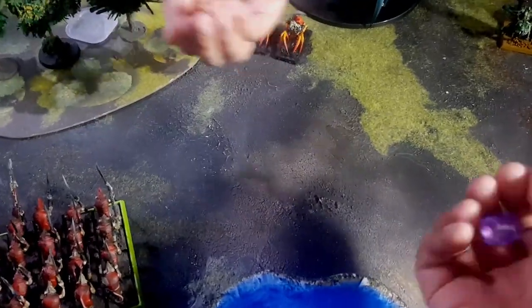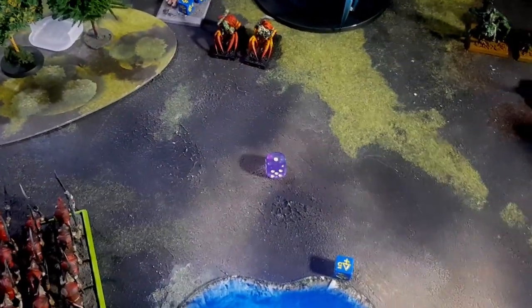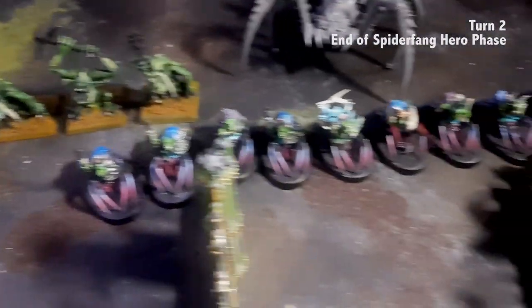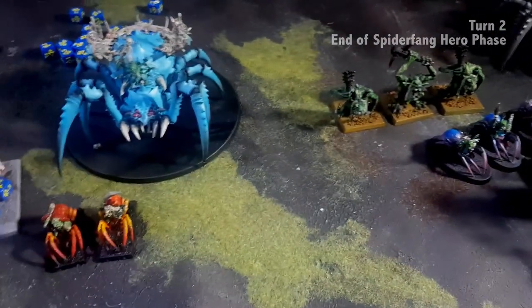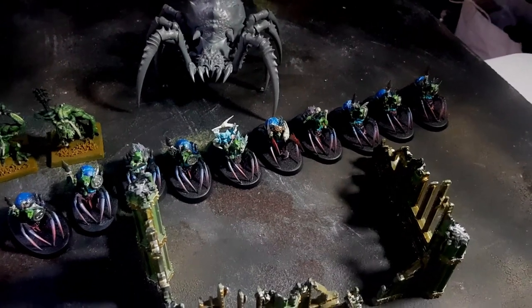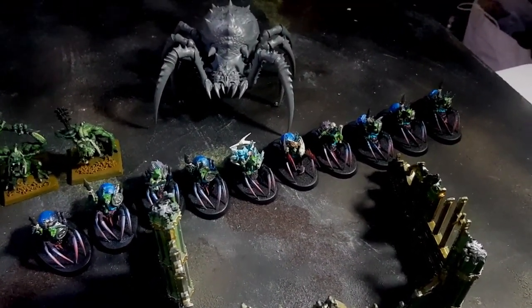This is the roll for second turn initiative — ties will be won by Jam. She won the initiative. In the Spider Fang hero phase she cast Venom of the Spider God on the blue riders, which makes them inflict two mortal wounds on sixes for their bite attacks.